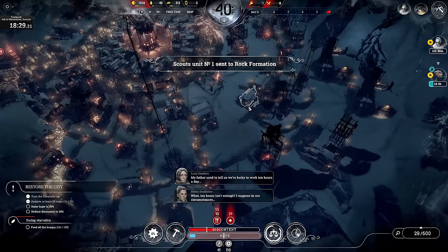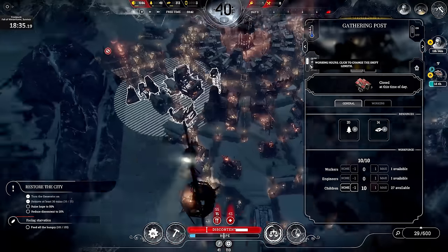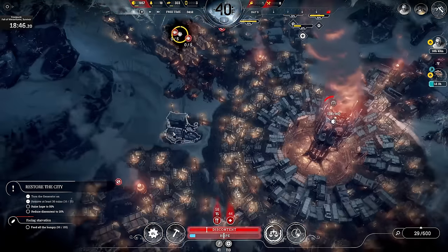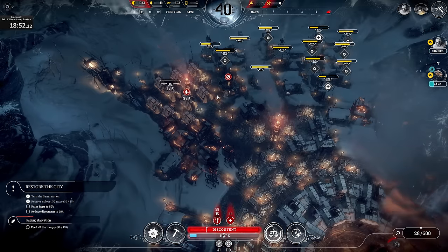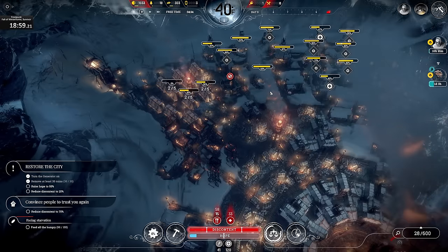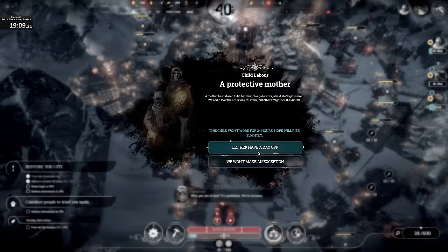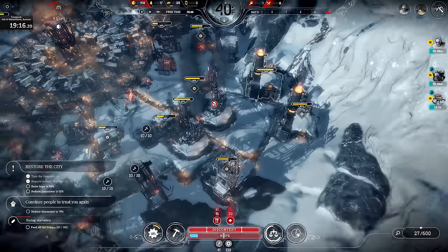Extended Shift — love it, my favorite law besides Overcrowding. Move the scout on, and everyone's going to do extended shifts at every gathering post and every workplace right now. It's going to make them really angry — they're going to give me the ultimatum in a couple of days to fix discontent or they're going to disown you. But got to do it. Turn the overdrive off and we should be able to operate at Level 2.